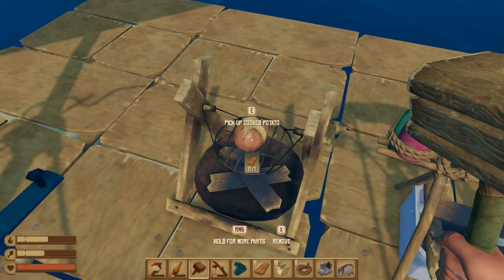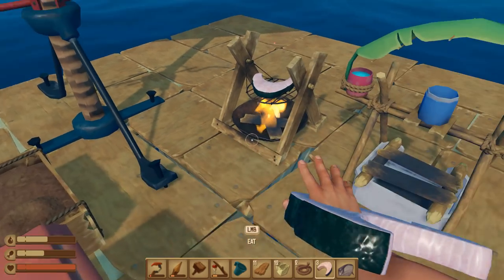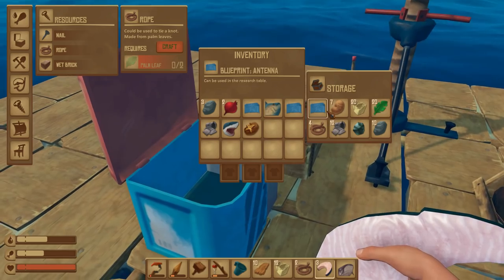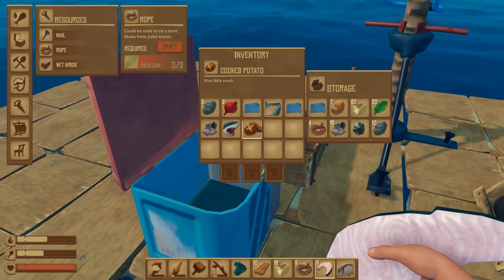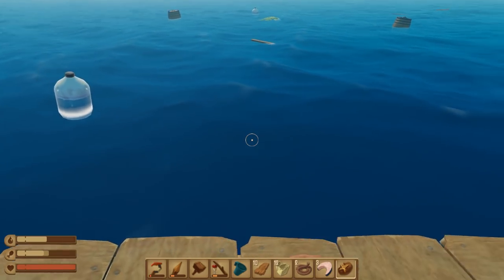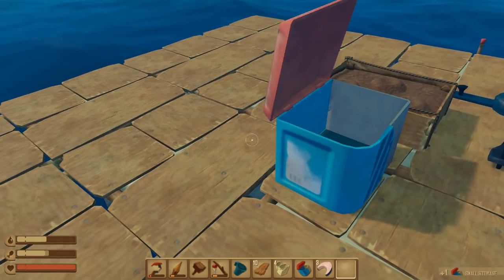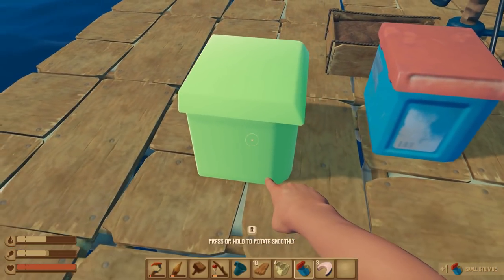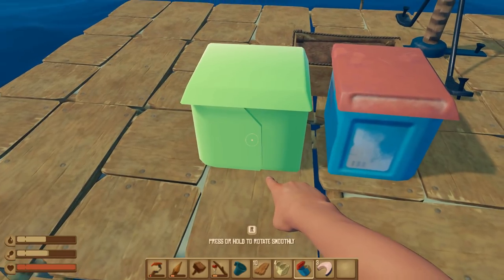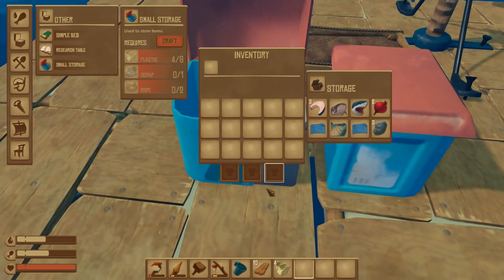All right, repair the raft. Then yeah, we'll take our baked potato. At this point we're going to go ahead and put some shark meat down — that actually takes a long time to cook. While we're getting full on stuff in our inventory, I think we are going to need to make more storage. I'll do that right now. Put it right next to it, right where we can put all of these goodies.